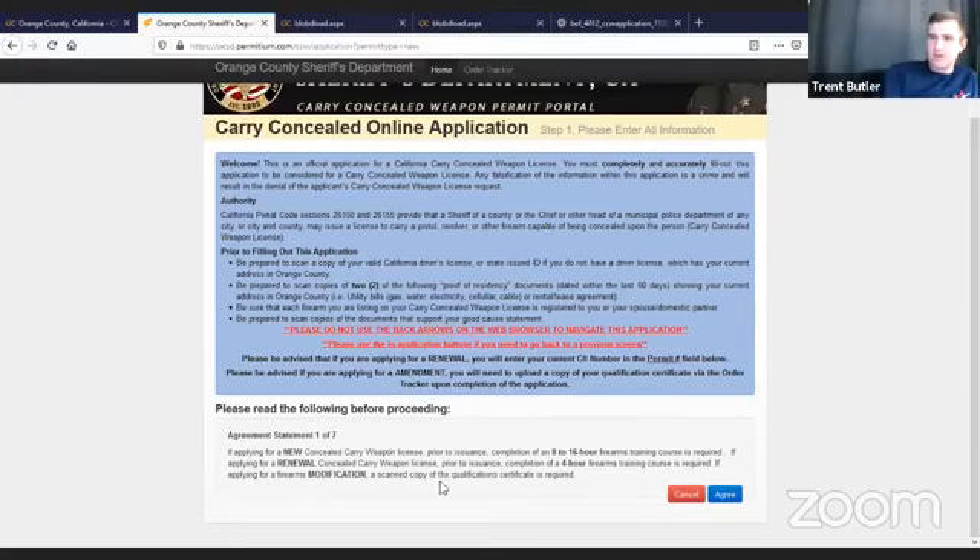Prior to issuance, completion of an 8 to 16 hour firearm training course is required. The state penal code says the training course is not to exceed 16 hours — a county can't require you to take a course longer than that. There are one-day and two-day courses. We recommend getting as comprehensive training as you can — covering the laws, legalities, do's and don'ts, tactical and legal considerations. For a new permit, you need a full training course. For a renewal, there's a four-hour course. Most training providers offer an initial 8–16 hour course and a four-hour renewal course.